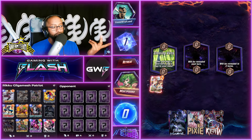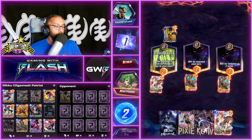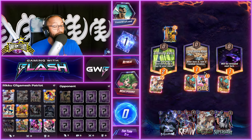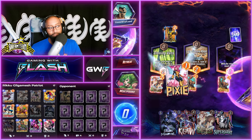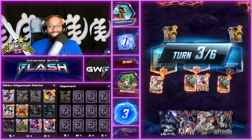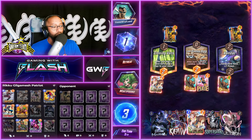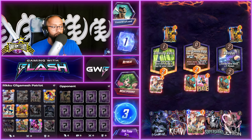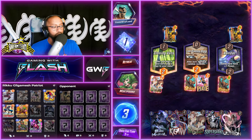Squirrel Girl down again, we got Pixie again ready to go on turn two. The play pattern immediately changes once you play Pixie. Most decks have a set plan for each turn, but when you play Pixie on turn two you're throwing that out the window. The plan becomes: what did Pixie hit? We got a five-cost Ultron - not bad. I'm not going to play another Squirrel Girl, I don't want to clog the board.